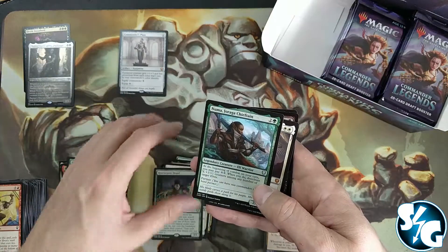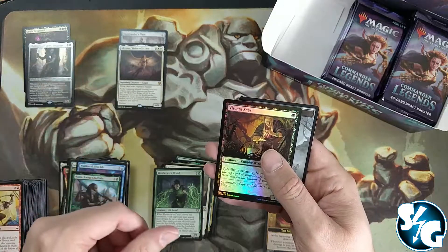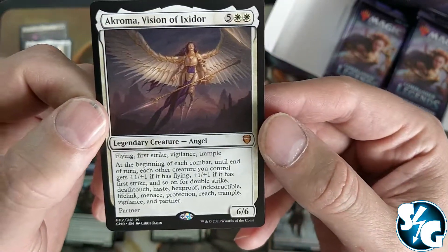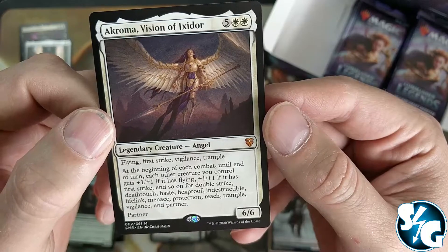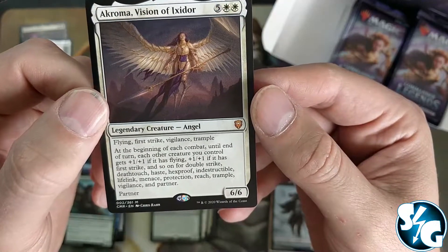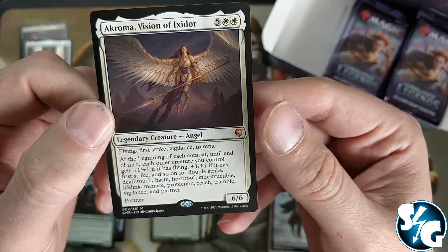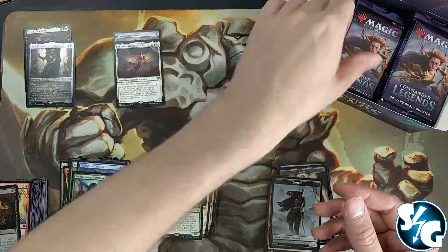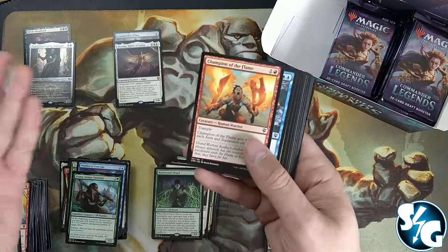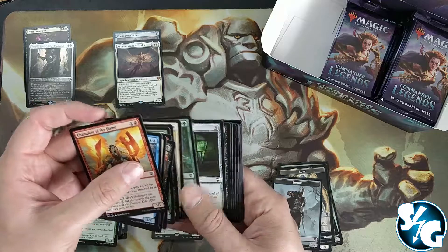Fruit Weaver Druid — and there's a mythic! It's a seven-drop: Numa, Jorga Shiften, and Akroma, Vision of Ixidor — legendary creature angel. What does she do? Flying, first strike, vigilance, trample. At the beginning of each combat, until end of turn, each other creature you control gets +1/+1 for each keyword ability it has — flying, first strike, double strike, deathtouch, hexproof, indestructible, lifelink, menace, protection, reach, trample, vigilance — and partner. That's actually pretty good, but it's a seven-drop for white, which doesn't really have ramp.